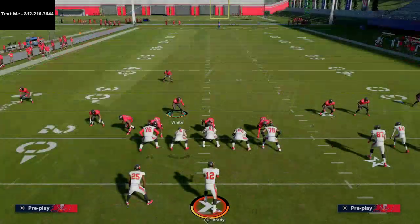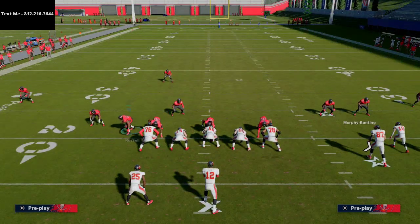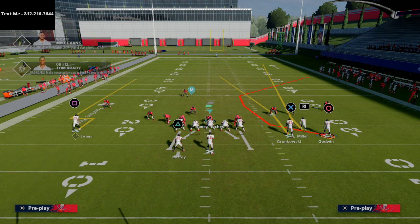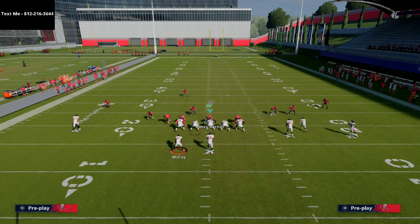What you'll see here is I'm going to take Chris Godwin on this play and put him on a corner route, which is actually a C route as you can see right here. Then I'm going to smart route his route so it goes a little bit shorter and angles out to the sideline. From there, all I'm gonna do is motion him out and snap on the motion.